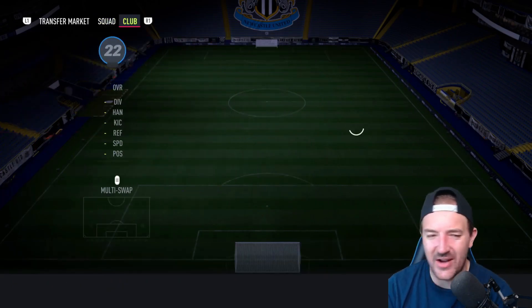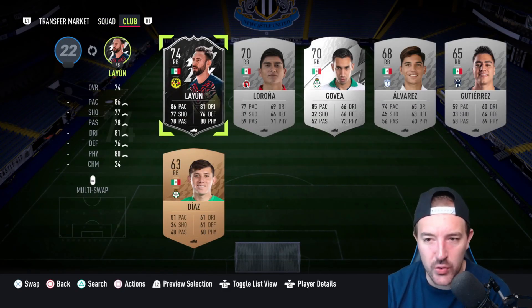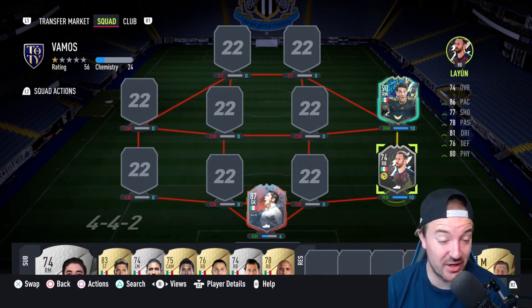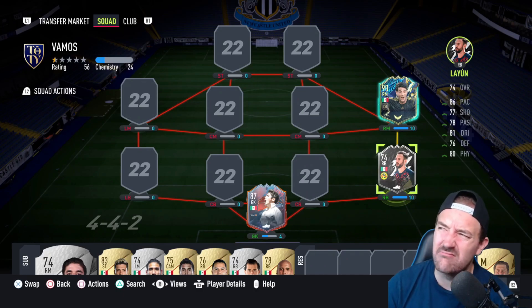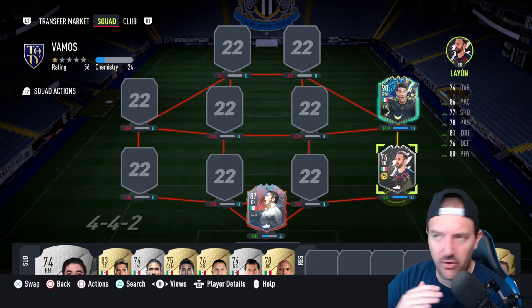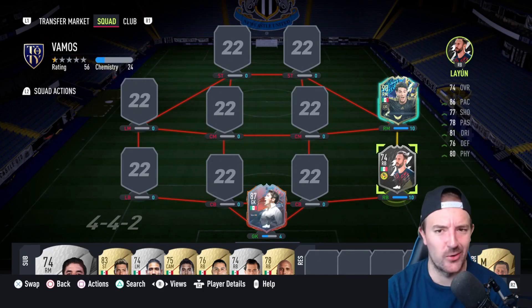Reminder to always do your silver stars because my right back is Leoun. He came out right at the start of the year. He's actually a really, really good silver and he's been in my silver team for ages. Since they dropped whatever the promo was with all the silver cards, he's recently been dropped from the squad completely. But he's still a quality card.